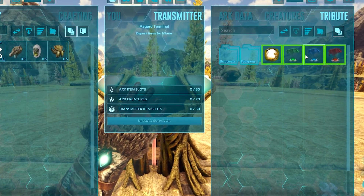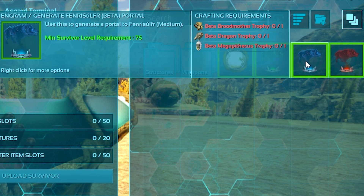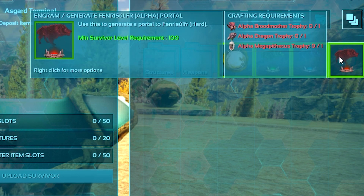In order to begin the fight you need the trophies of the Dragon, the Megapithecus, and the Broodmother at the difficulty you're attempting. Gamma needs Gamma trophies, Beta needs Beta trophies, and Alpha needs Alpha versions, as well as the level requirements shown on screen.